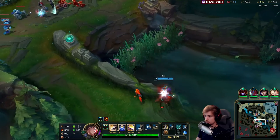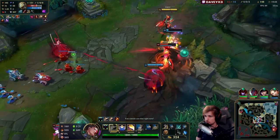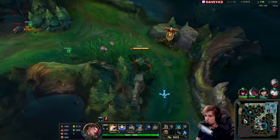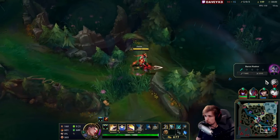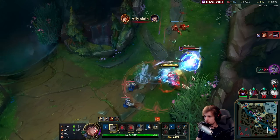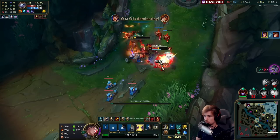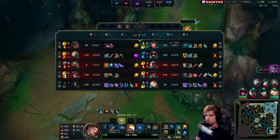Master Yi turns out to be in mid. Got him — pretty nice kill right there. I got my Galeforce now. Walking up to Baron now. The Caitlyn ultimate is needed here. He did drop beforehand.